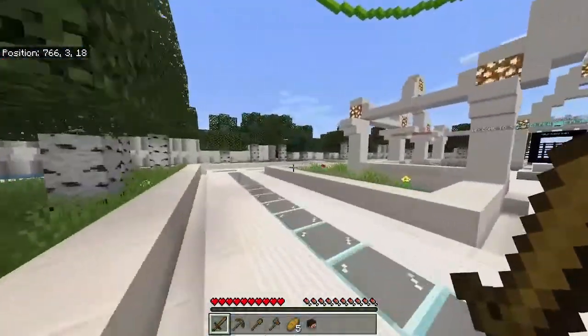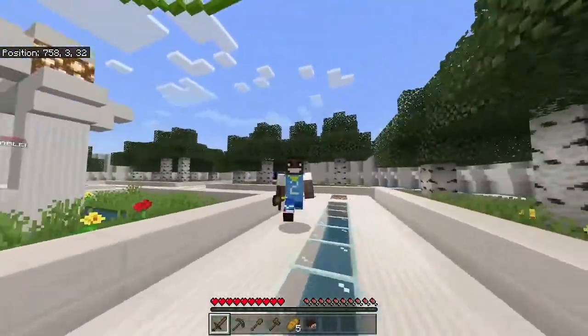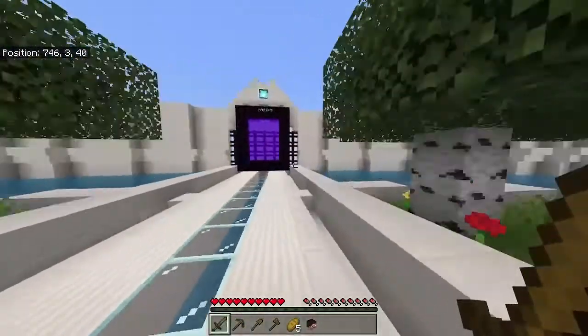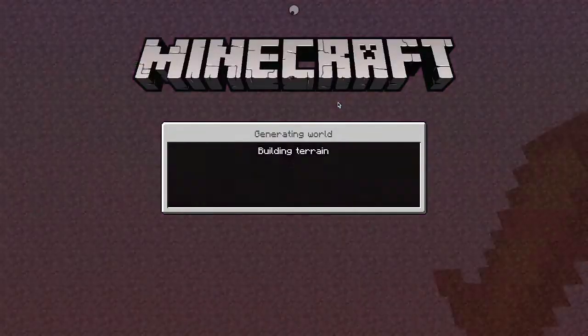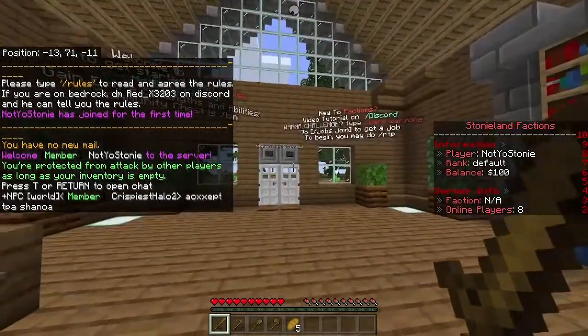Survival is just like previous seasons of Stonyland if you've played before. It has claims you can set so your home stays protected, TPA, set home, and all the regular features that survival has. But the new addition — which is the one we're going to make a tutorial on — is Factions.